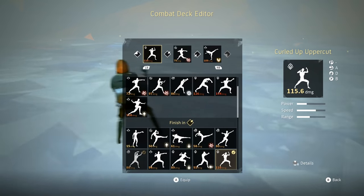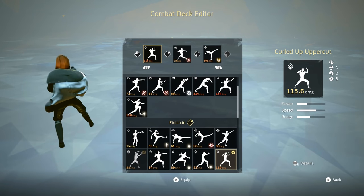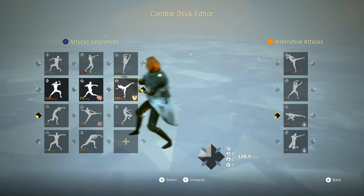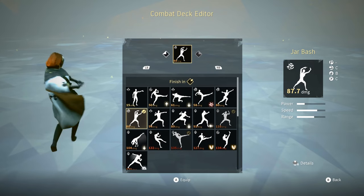Moving on to Top Left Stance, starts off with Curled Up Uppercut, followed up with Crushing Palm, finished off with Pushed Back Kick. The alternative attack for Top Left Stance is Jar Bash.